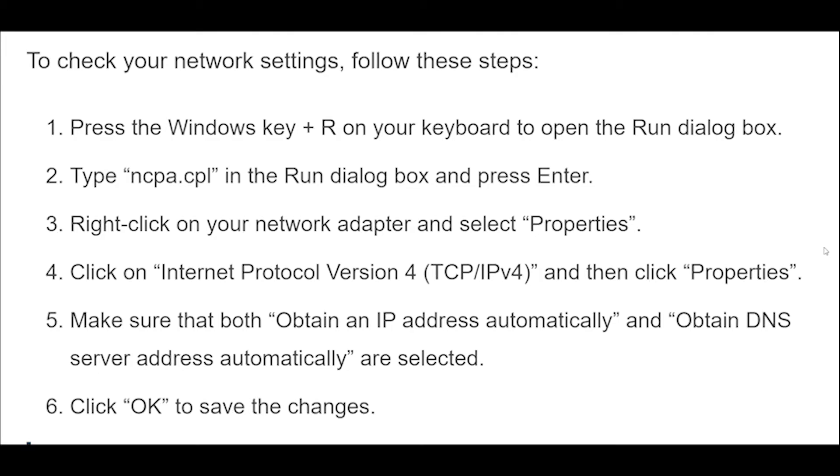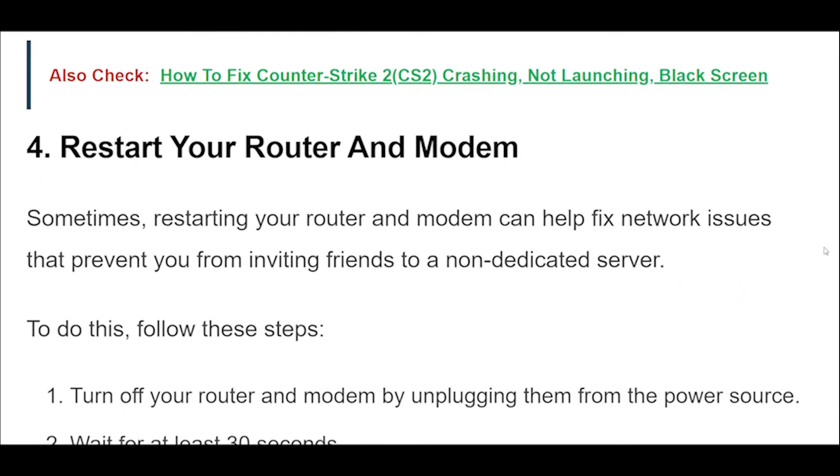Sometimes, restarting your router and modem can help fix network issues that prevent you from inviting friends to a non-dedicated server. To do this, follow these steps. Turn off your router and modem by unplugging them from the power source. Wait for at least 30 seconds. Plug your modem back in and wait for it to fully boot up. Plug your router back in and wait for it to fully boot up. Try inviting your friends to the non-dedicated server again.